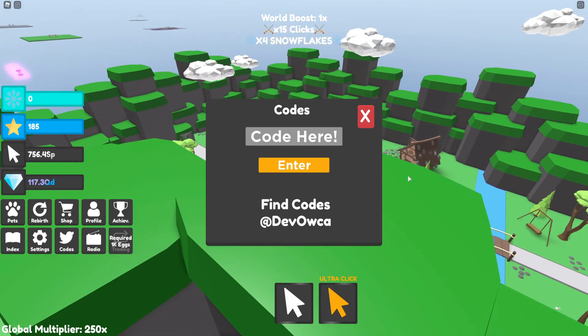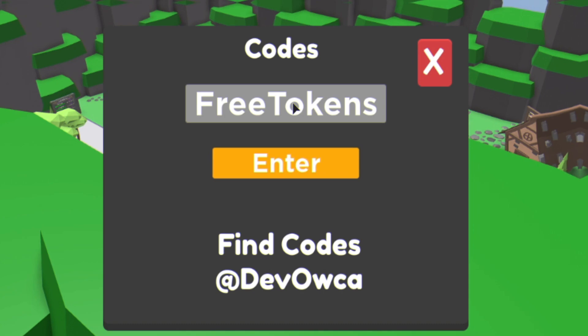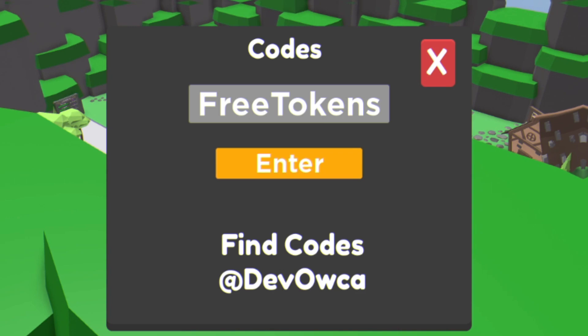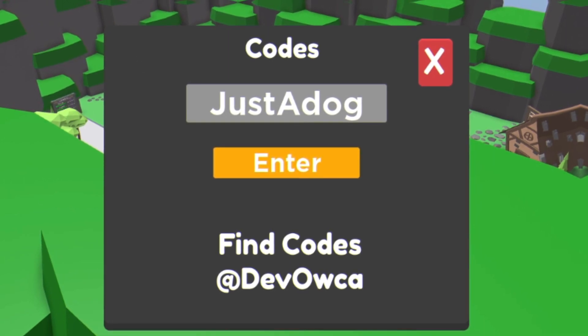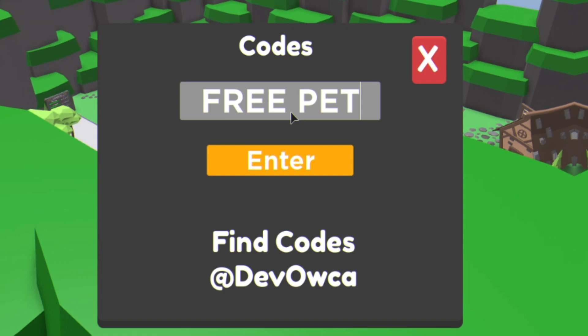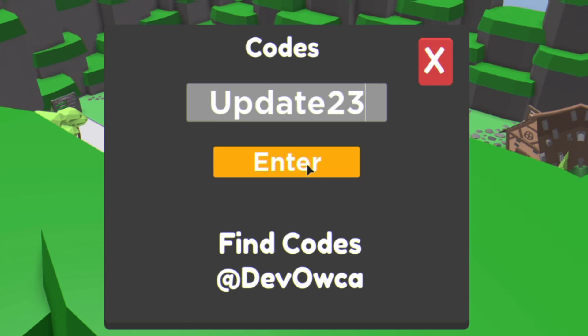Alright guys, let's get into the Tapping Legends codes now. The first code is '3tokens' — enter this code in and it will give you a tokens boost, though it shows already redeemed for me. Make sure you put in the capitals. After that, the code is '3pet' — all capitals with the space. Then you've got code 'update23'.